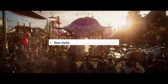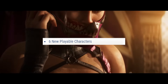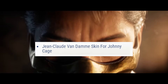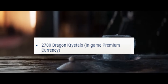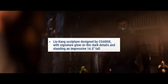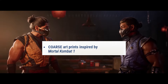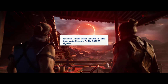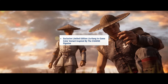For the Collector's Edition, we have the base game, playable Shang Tsung character, access to the pre-order beta, six new playable characters, five new Kameo characters, one week early access to DLC characters, Jean-Claude Van Damme skin for Johnny Cage, 2,700 Dragon Crystals, and a Liu Kang sculpture designed by Force with signature glow-in-the-dark details, stated at an impressive 16.5 inches tall.